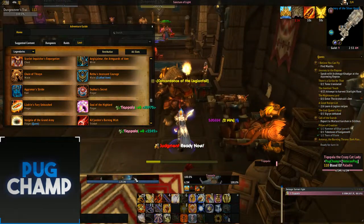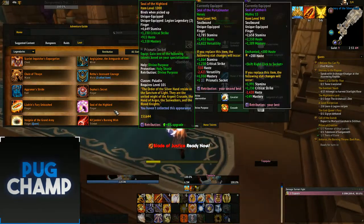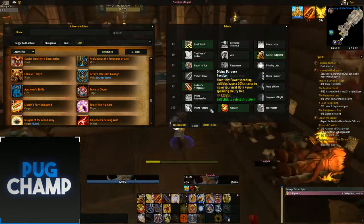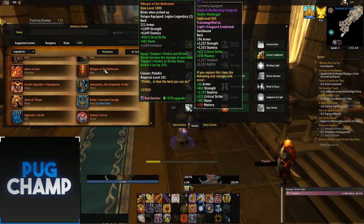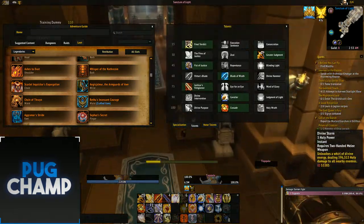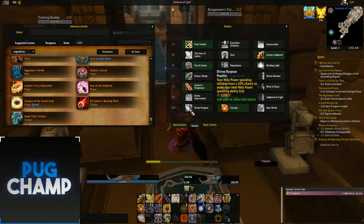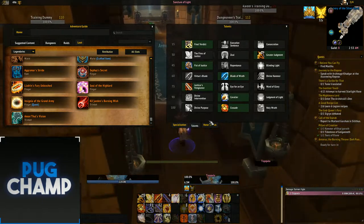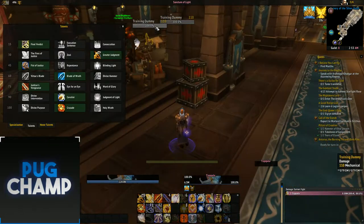The next one is the talent ring. The reason you want to have the talent ring is it gives you Divine Purpose for free. Divine Purpose means your Holy Power spending abilities have a 20% chance to make your next Holy Power spending ability free. Tied in with the Back, if you get a Divine Storm and then a Divine Purpose proc with the ring, you can use another Templar's Verdict, and if that procs again it's just an endless cycle of damage increased spells hitting and getting refunded.